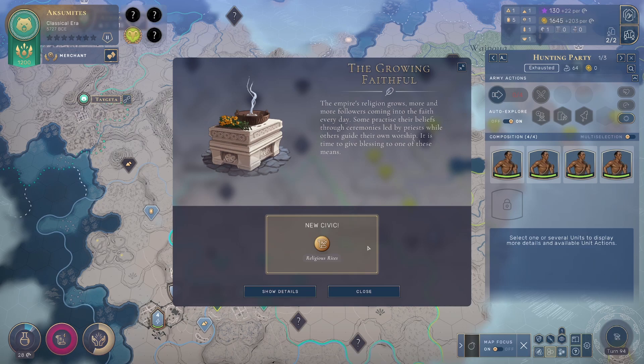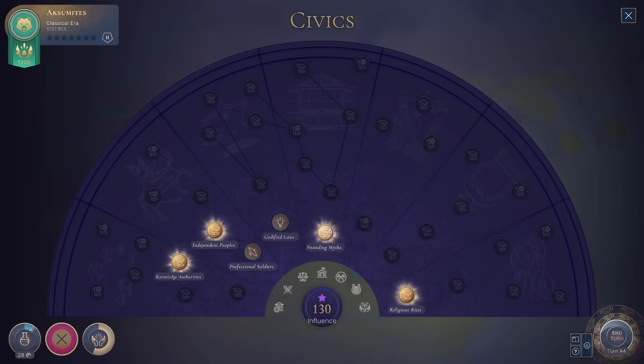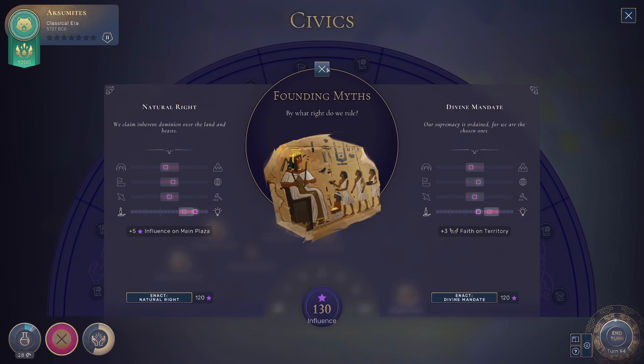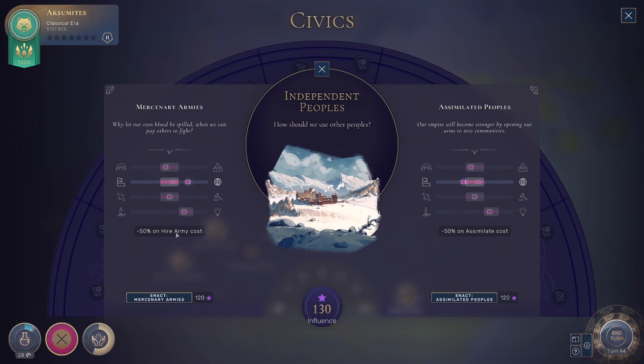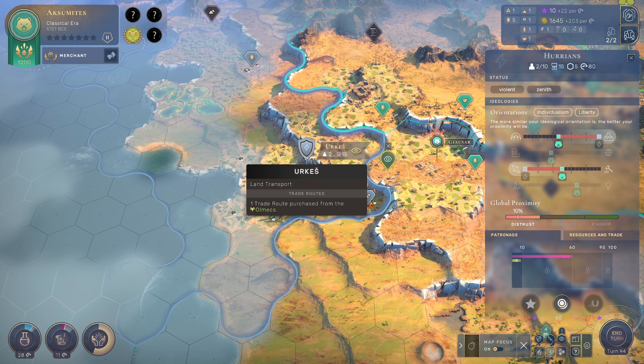Some practice beliefs through ceremonies led by priests, while others guide their own worship. Time to give blessing: minus 30 religious district energy costs and unlock active action procession — spends money to increase stability. Or religious rights, founding myths, influence on main plaza, faith on territory. I might just want to assimilate. Let's move towards homeland — let's assimilate. Maybe we can just assimilate the Urx; we've already given them money.